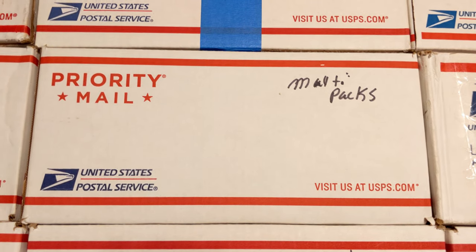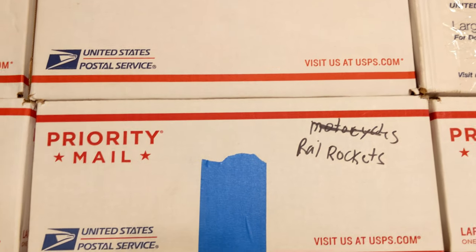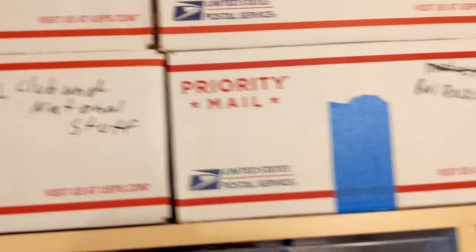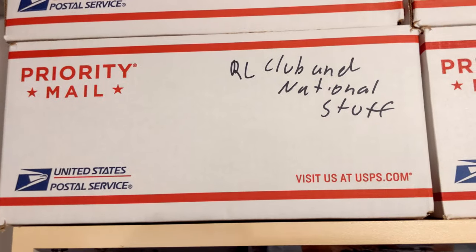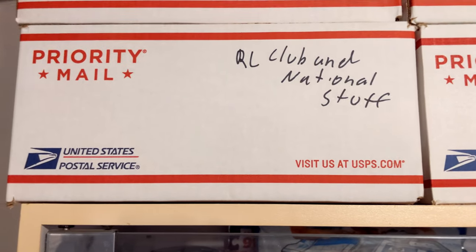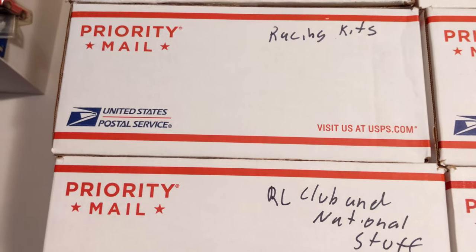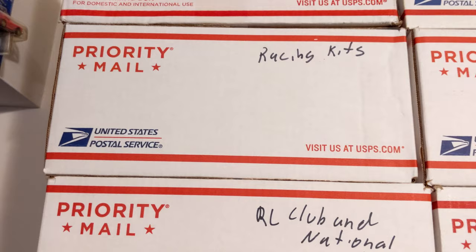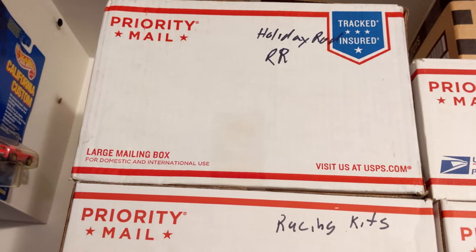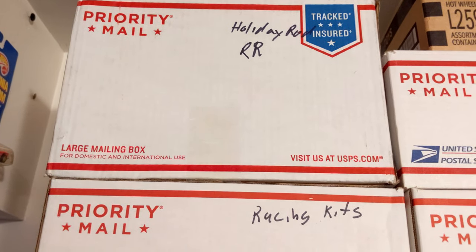Multipack sets — those are packs that came with two cars. The Rail Rockets — I got them because they were just being released. Redline and nationals stuff, got some hats in there. Miscellaneous swag from nationals. Redline Club miscellaneous racing kits — those are that set they never finished, got discontinued before they finished releasing all of them. Hollywood real rider cars. Holiday cars and the clamshells that have the real riders on them.